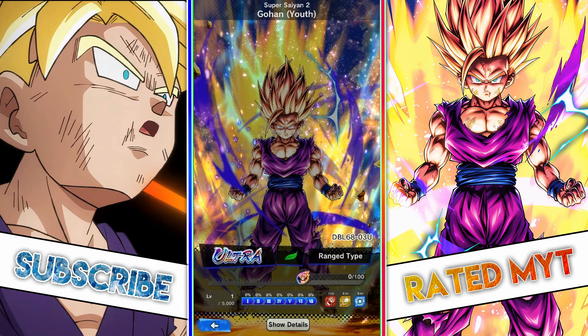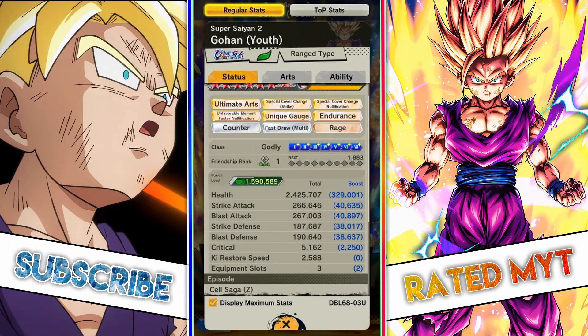So first, without a doubt, let's start with the beast in the kitchen, aka Super Saiyan 2 Gohan. Let's display max stats right here. In terms of his stats, it's not really that crazy. It's pretty much average regarding strike and blast attack, and his defense is usually around the same thing. But what matters is his kit, and we'll get straight to that.